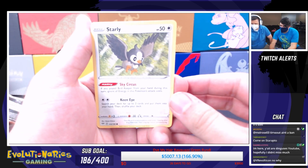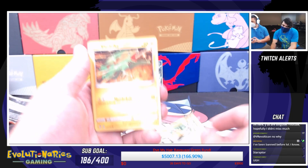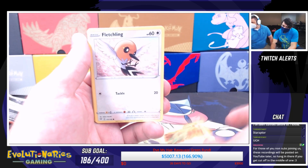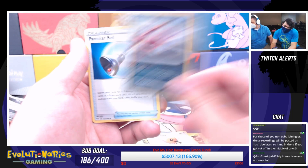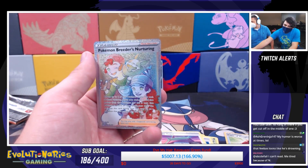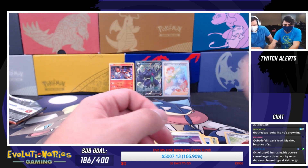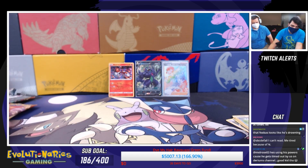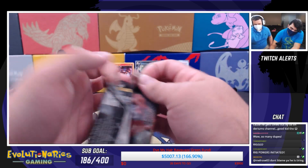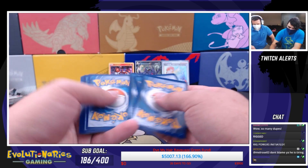Ed's first pack: Starly, Skarmory, Pansage, Electrike, Fletchling, Appletun, Falinks, Rose Tower reverse, Cape of Toughness — how many times did we pull that card online? Three times! And a Pokemon Breeder's Nurturing rainbow rare — this is like the most common secret rare of the entire set. Second one of those on stream today.